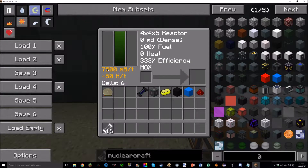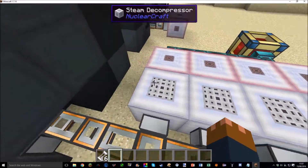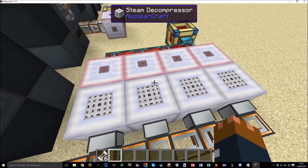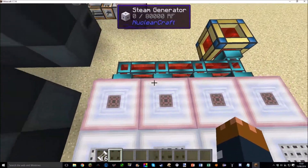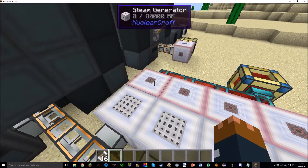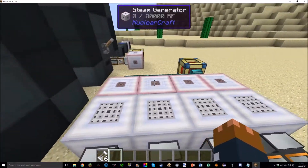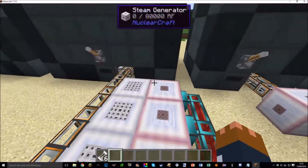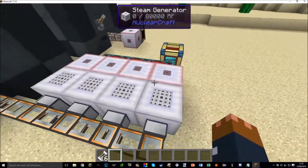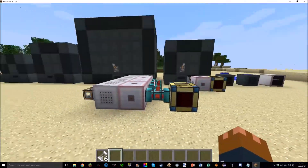For example, producing 7,500 millibuckets per tick of steam — each steam decompressor uses 2,000, so you need four to use up all the steam at the correct rate. Each produces 4,000 RF per tick, so you'll be generating roughly 15,000 RF per tick total. That's why steam fission is better — it's compact and easy to set up. Next update I'll show how fusion works with these decompressors.